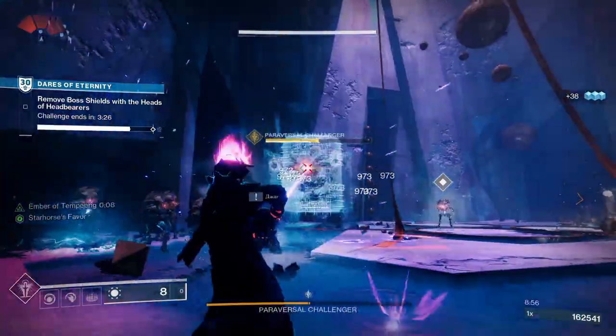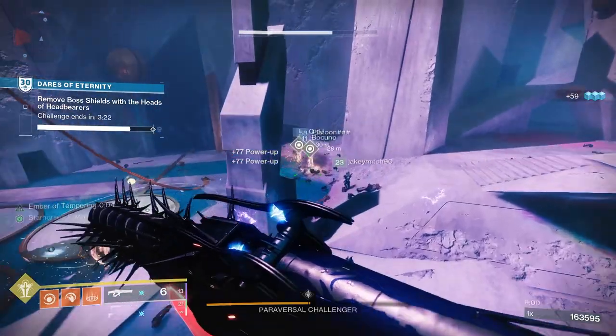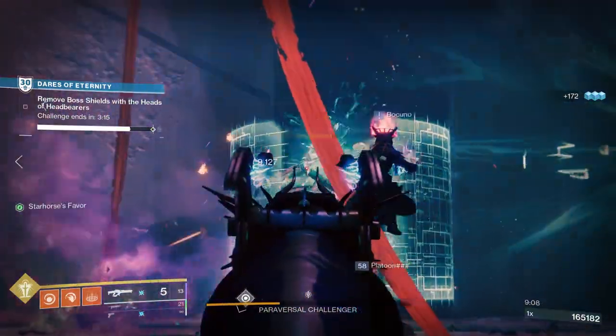Then for PvP, Moving Target and Vorpal Weapon would be really good. Moving Target gives increased movement speed and target acquisition when moving while aiming down sights, and Vorpal Weapon gives you increased damage against guardians with their super active.